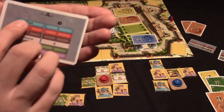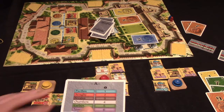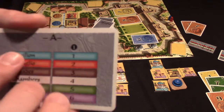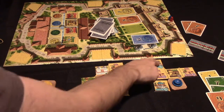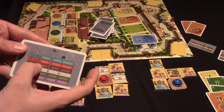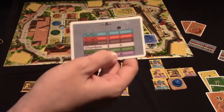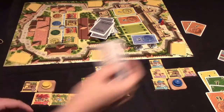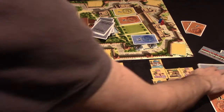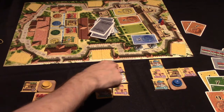For scoring, you score each type of building by looking at who has the most tiles of that type in their garden. For example, the pavilion is worth one point for the player with the most — if one player has two versus one versus none, the leading player gets one point. You do this for all six building types. In the second and third rounds, you reward first, second, and third place. If players tie for the most buildings, they split the points rounded down.